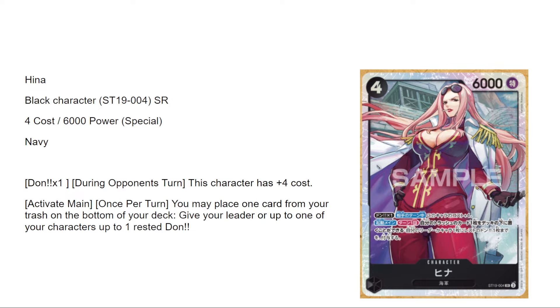Hina — Don x1 during your opponent's turn this card has plus four cost, making it harder for other decks to remove and forcing your opponent to overpay. Activate main once per turn — you may place one card from your trash on the bottom of your deck, then give your leader or up to one of your characters up to one rested Don. You can use Gecko Moria's effect on your ten-Don turn to attach one and use both Gecko and your leader effect if this body stuck prior — easy considering you can make it an eight cost. Ten out of ten card.